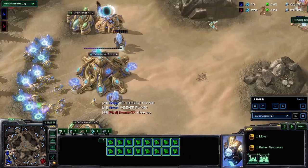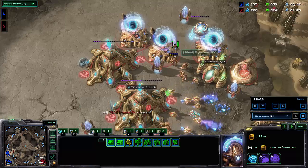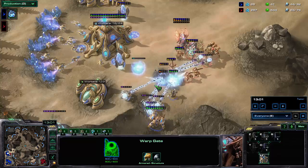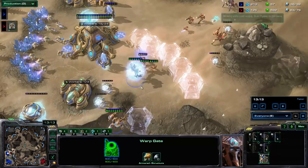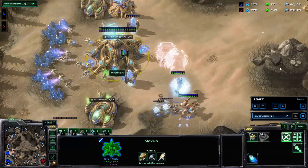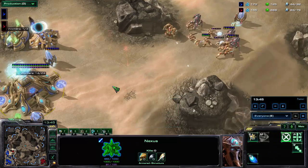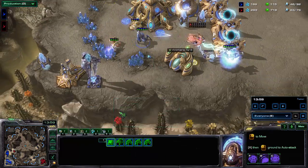How do you lose to this? He's at like half the economy, plus he spent 400 minerals on that double nexus and still hasn't expanded. He is on three gateways — now four, five — so he has more warp gates but no resources to actually warp in units. I guess this is just GG. The Archon might do something, but it's such an uphill battle. Though he does have the economy advantage — he can warp in five units where his opponent can only warp in three.